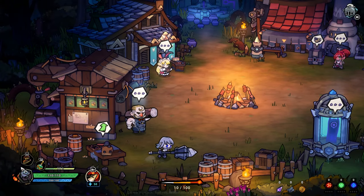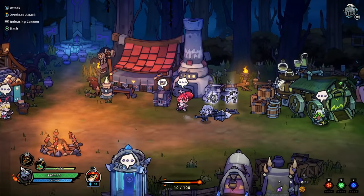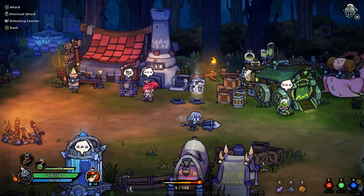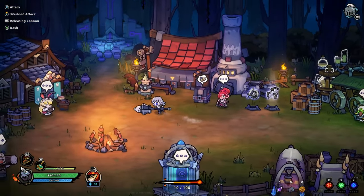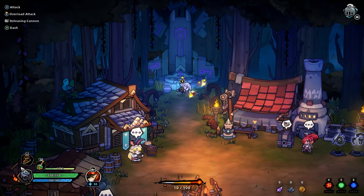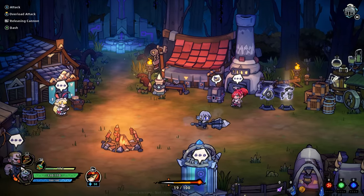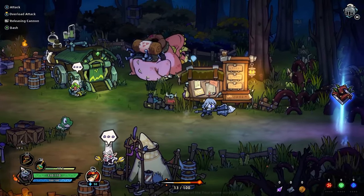I don't have enough money. So we could come over here with the shop. You can pick up and choose different stuff. We could have a giant turbo lance — that sounds way cooler. It's Alchemist pets. Got a little dash there. So we got X's attack, holding X is an overload attack, and we have right bumper which releases the cannon.